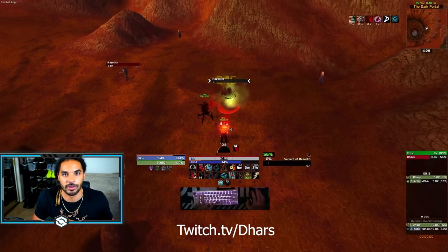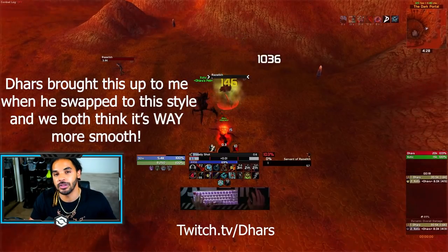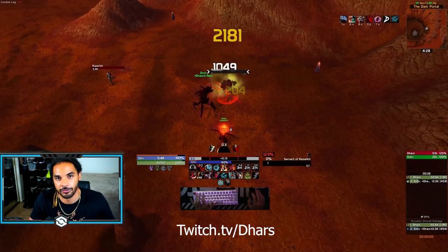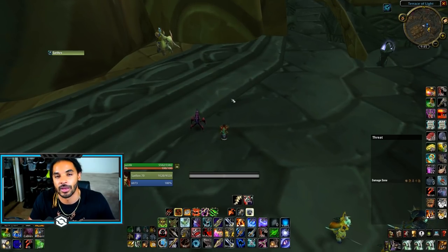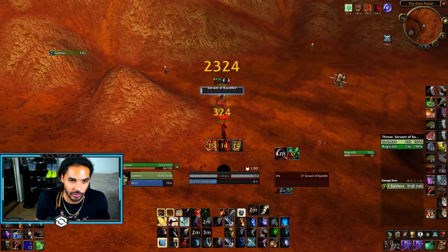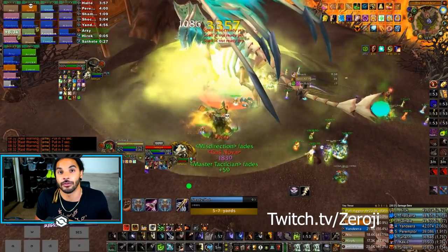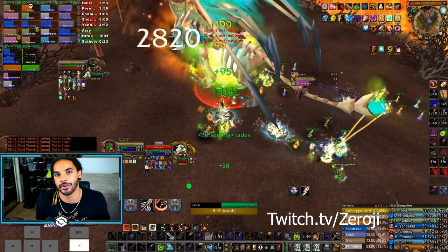Another way to pull this off that I think is potentially even better — and I've seen a lot of people doing this — is using your mouse to move forward as well as press your Raptor Strike, and then just S to move backwards. The second you're pushing your mouse forward, you press your Raptor Strike macro, do it and back, do it and back. Eventually you might move too close to the boss — don't freak out, just take another step back and get back into your normal rotation.